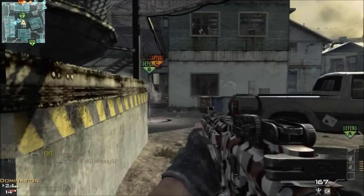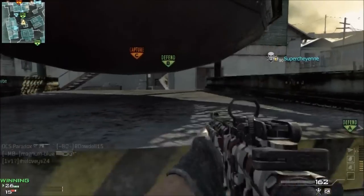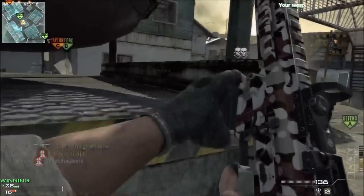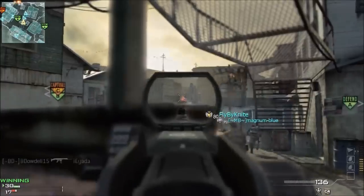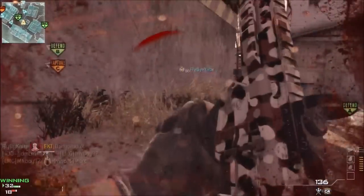A lot of times you want to use Scavenger on an assault rifle anyway. Things that I do like about this gun is that it has very little kick, even when you're not using the proficiency. If you can keep people at medium range, like what I'm shooting people at right here, and if you can just pop the trigger a little bit instead of holding it down, you really don't need kick at all.